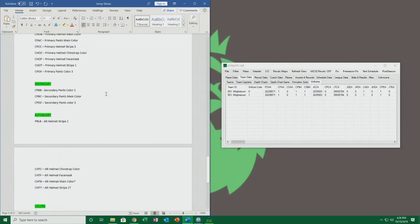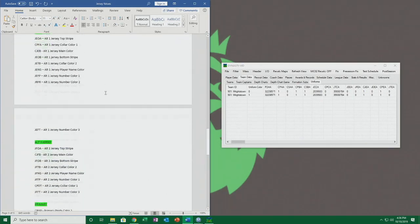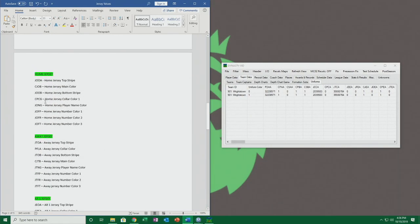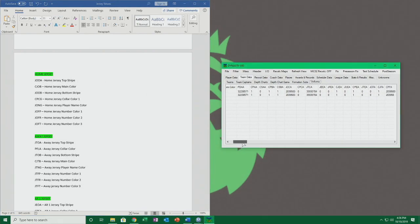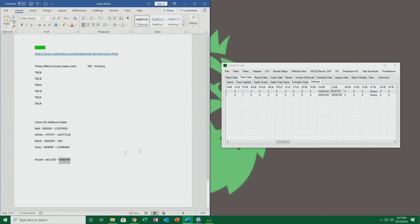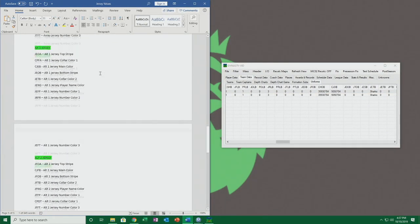This is where it gets kind of complicated — I'm not going to go through everything, but I'll give you a gist. We're going to start on the home jersey just to show how it works. I already know this jersey because I've used this team builder for this edit before. It doesn't have the home jersey top stripe, so that value is going to be zero. What we're looking for is 'cjob' — so whatever color we want that to be, we want it to be purple. We come down, grab the decimal value, the raw decimal — Ctrl+C, Ctrl+V — so now the main color of our home jersey should be purple.